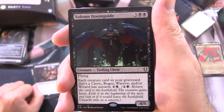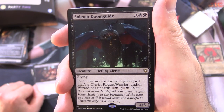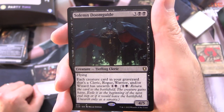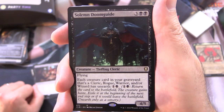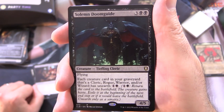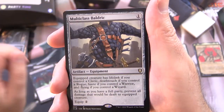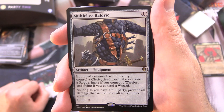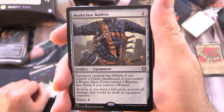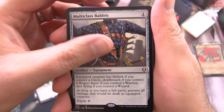Solemn Doomguide is a Creature Tiefling Cleric, 4/5 for 5 with Flying. Each creature card in your graveyard that's a Cleric, Rogue, Warrior, and/or Wizard has Unearth for 1 and a black — pay that, return the card to the battlefield, the creature gains haste, exile it at the beginning of the next end step, or if it would leave the battlefield. Multiclass Baldric is an Artifact Equipment for 1 — equipped creature has lifelink if you control a Cleric, deathtouch if you control a Rogue, haste if you control a Warrior, and flying if you control a Wizard. As long as you have a full party, prevent all damage dealt to equipped creature. Equip for 2.